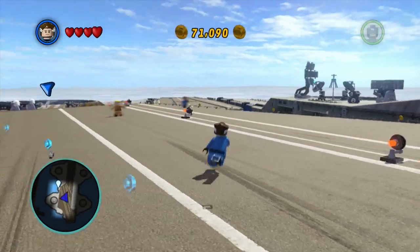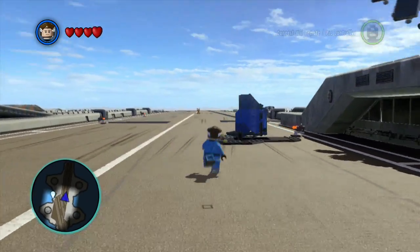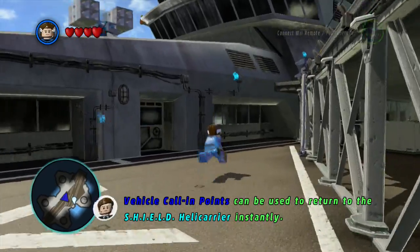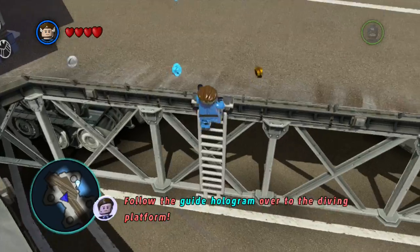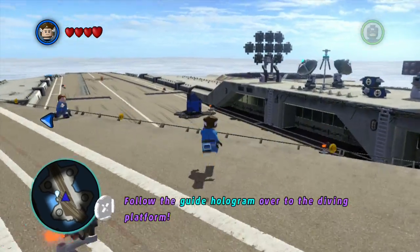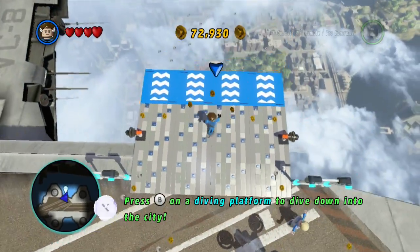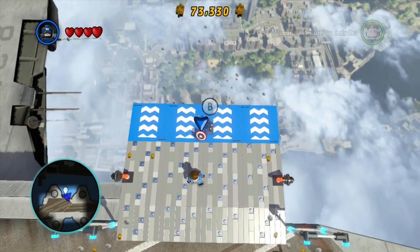We need to go down there but I'm going to have a little look around the helicarrier, see if there's anything different compared to Lego Avengers. I think they've added some more stuff around here. The vehicle platform isn't actually available at this moment in time, so we have to jump. Let's go for Cap for this - that'd be pretty cool.